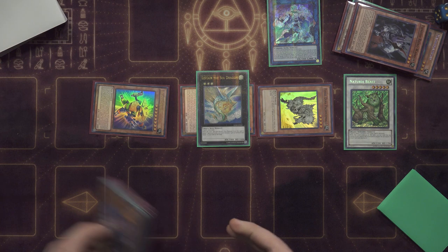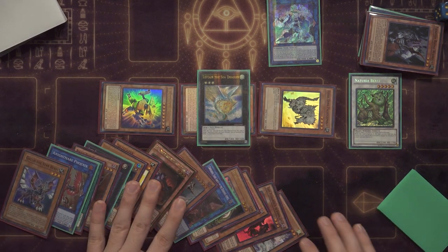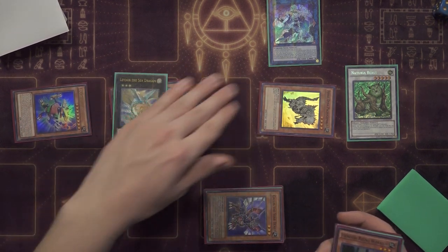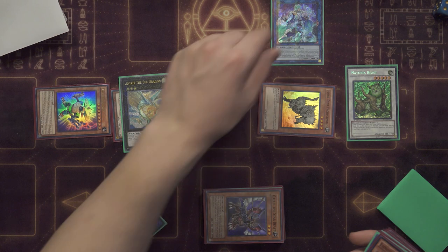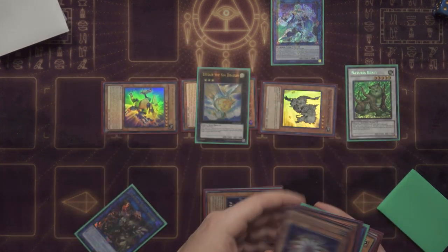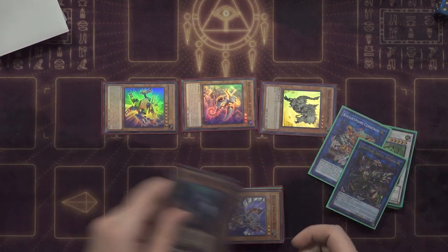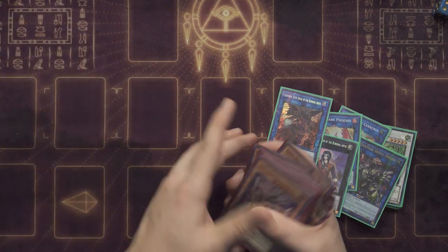We now have the means to make Leviair thanks to Archiver and Gallus. We special summon Gigantes by banishing Saryuja, then use Glow-Up Bulb's effect to mill — we keep the Fossil Dyna in hand to banish for Block Dragon. We make Naturia Beast, then summon Block Dragon by banishing Glow-Up Bulb, Gigantes, and Fossil Dyna. We link off into Nightmare Phoenix for more Earth fodder, then link off into Avramax for on-field protection in the battle phase. We make Leviair and summon Block Dragon one last time, banishing three more Earths, then detach to bring back the banished Fossil Dyna. We end on a strong board — Saryuja isn't on it this time, but we still have everything we need to protect. And for next turn we're drawing Destrudo, which we can mulligan back with Seca's Light if needed. Great turn overall — Leviair is clutch in more ways than one. That's going to do it for this video!